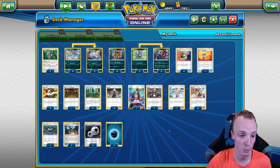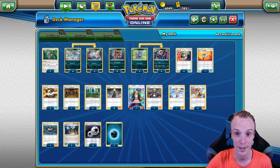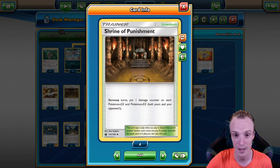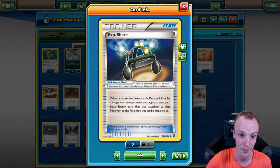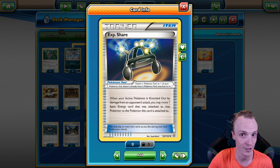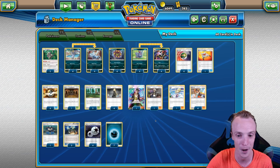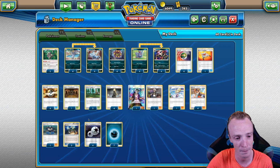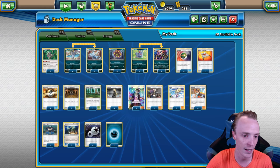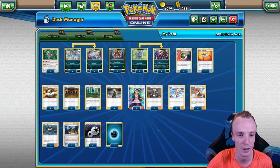Now, you will notice that in one of the earlier games I was playing with a Black Market Prism Star. What I discovered is it does not play nicely with EXP Share. Apparently the EXP Share removes the Darkness Energy first, and then you lose the prize card because your Pokemon is being KO'd without any Darkness Energy on it. So out went the Prism Star, and in came the Shrine of Punishment, which chips into GX Pokemon quite nicely.